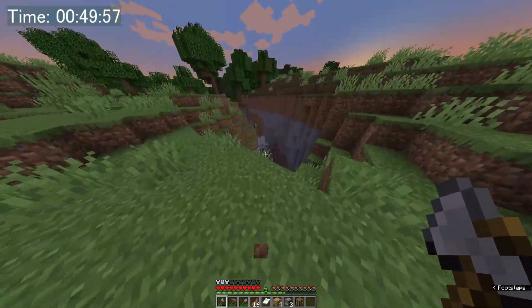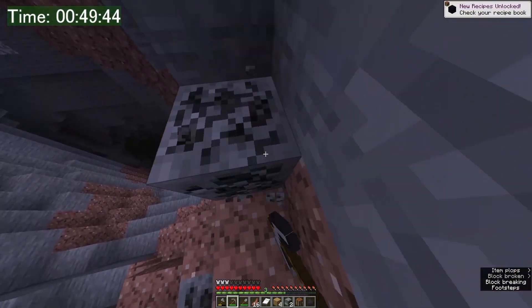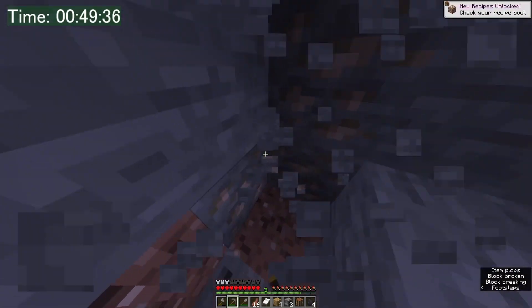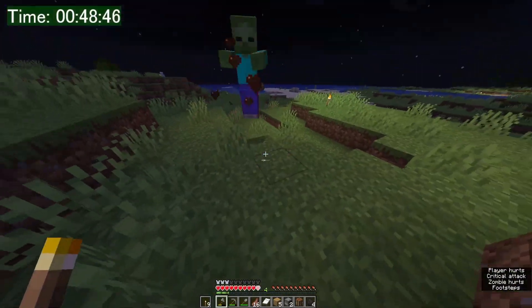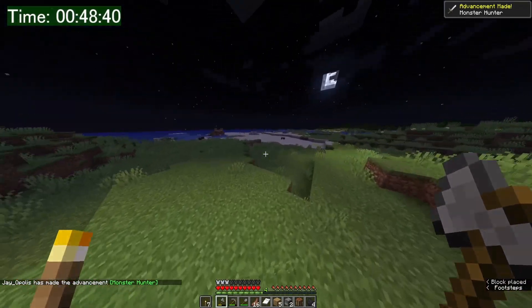Does this have a measly one piece of iron in it? No. It has coal though, so I can make a bunch of torches to protect myself. There's a piece of iron. I'll try and kill probably two skeletons for bones because I feel like I'm going to need roughly that many bones.